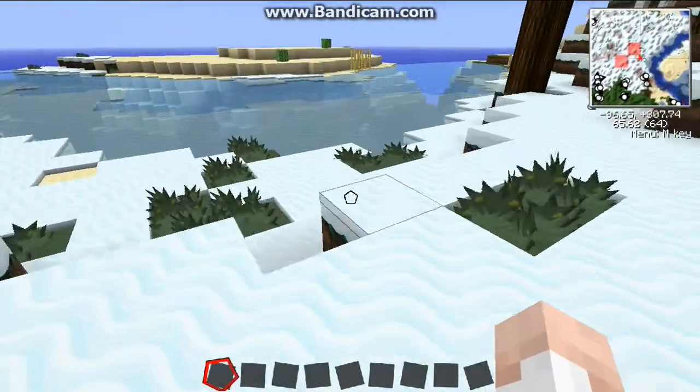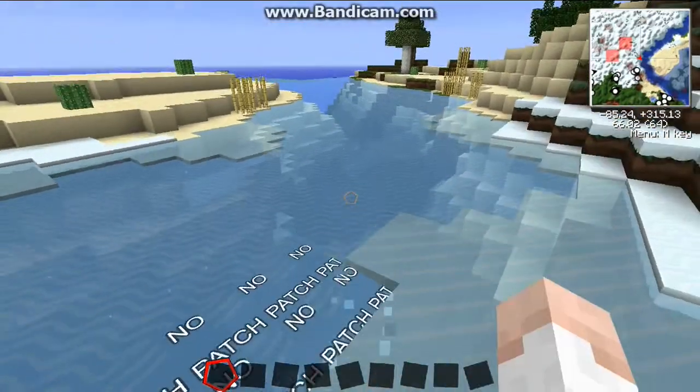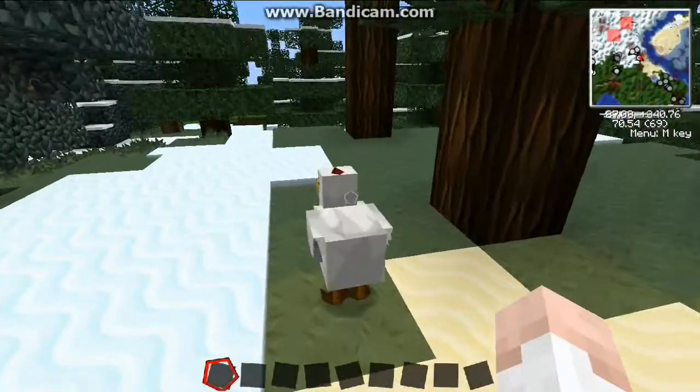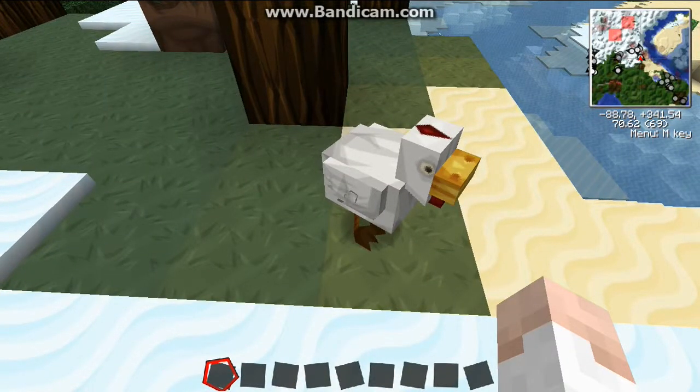As you can see there's some water you can get — you can bucket that water and keep it. One of the great things about this is, say you see this chicken — this beautiful chicken — you can set a waypoint for it.